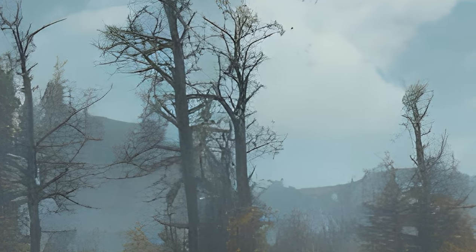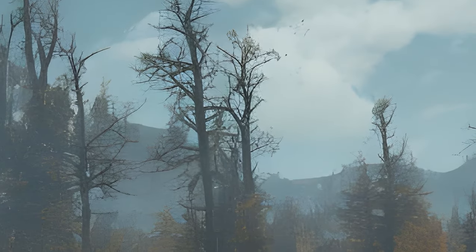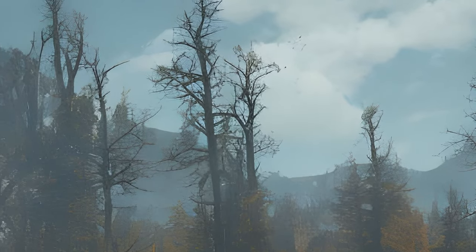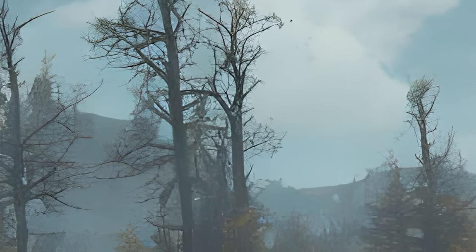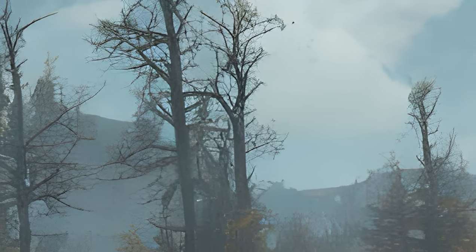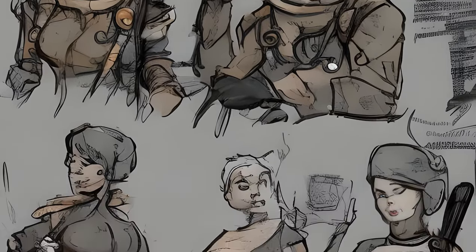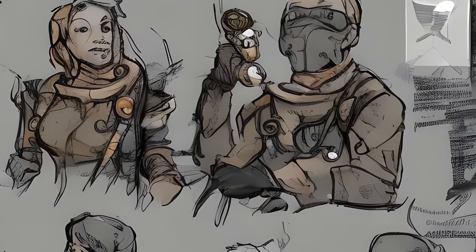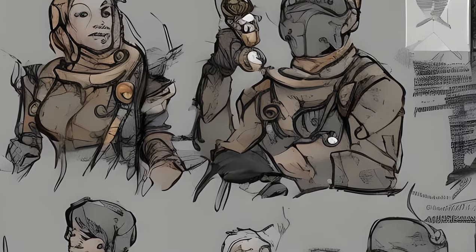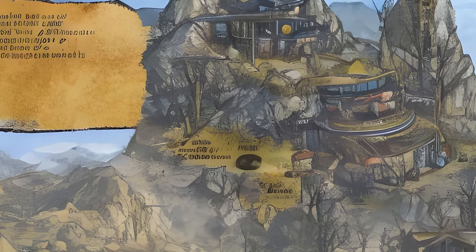Fallout 76 Quests: Wastelanders — Cut. Icon, Name, Locations, Given By, Reward, Form ID, Editor ID. A Refreshing Outlook: location Foundation, given by Samuel, Form ID: 003F28CC, Editor ID: ZS_W05_Settlers_Daily_Painting. Davies' Secret Mission: location Foundation, given by Davie Taylor, Form ID: 541685, Editor ID: ZS_W05_Settlers_Daily_Secret. Donations for the Clinic: location Foundation, given by Aubrey Willem, Form ID: 003F2DC7, Editor ID: ZS_W05_Settlers_Daily_Clinic. Field Hand Needed: location Foundation, given by Derek Taylor / LC Taylor, Form ID: 00403436, Editor ID: ZS_W05_Settlers_Daily_Field_Hand. Restock the Armory: location Foundation, given by Ward, Form ID: 0041B725, Editor ID: ZS_W05_Settlers_Daily_Restock. Stewing Over Things: location Foundation, given by Sunny, Form ID: 003F2DC9, Editor ID: ZS_W05_Settlers_Daily_Stew.